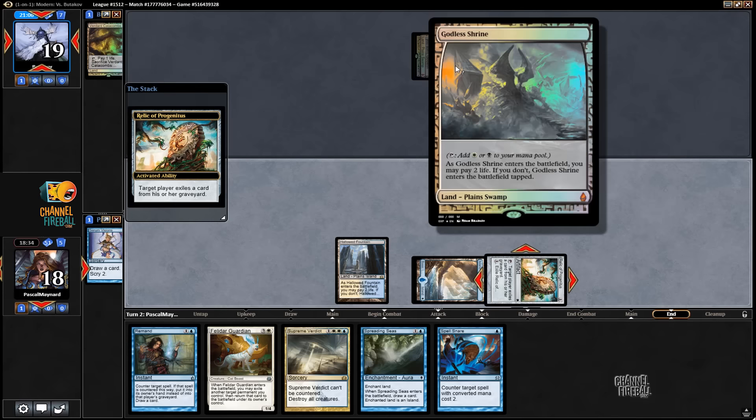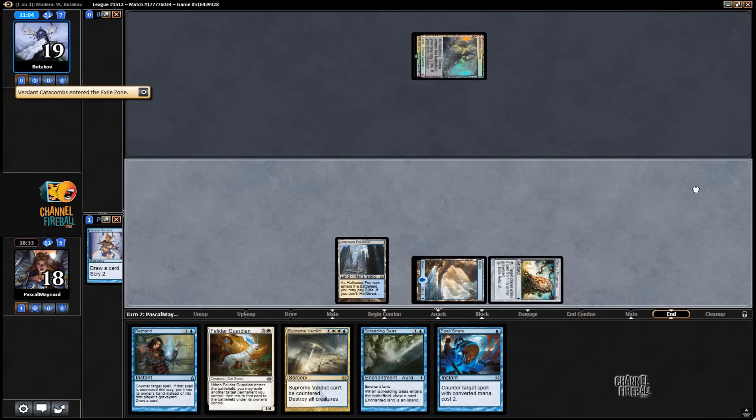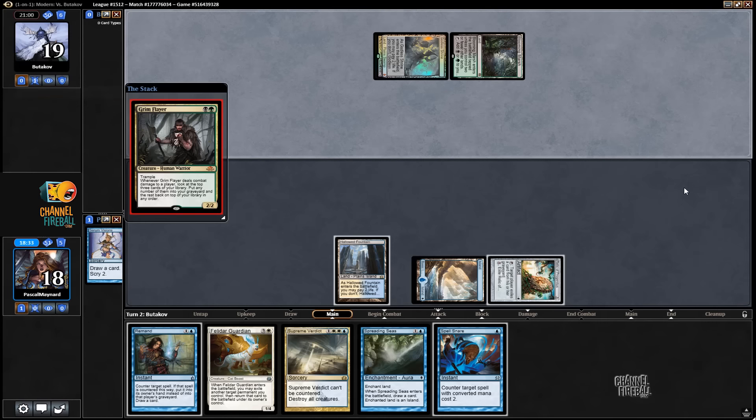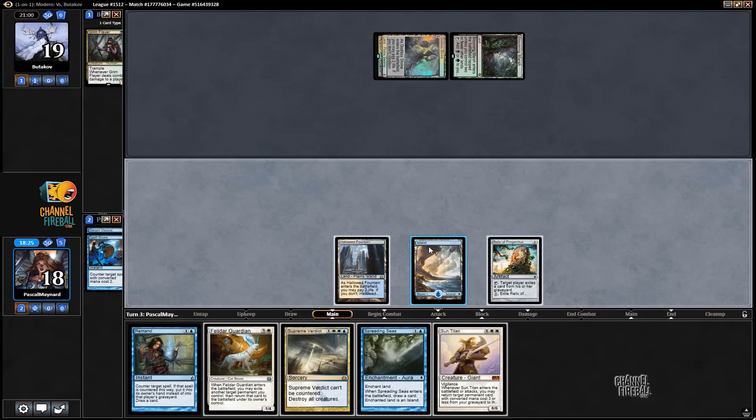He's cracking a Fetchland, got a Godless Shrine — some sweet Expedition lands. Alright, so he does have Grim Flayer. Miss with Spell Snare, and probably Spreading Seas the Blooming Marsh.